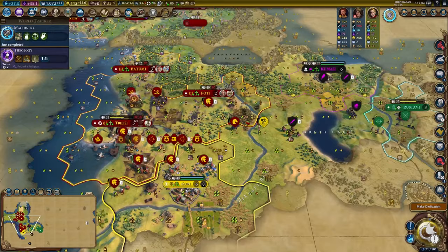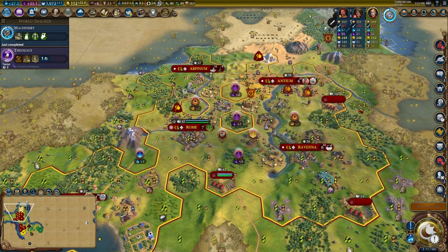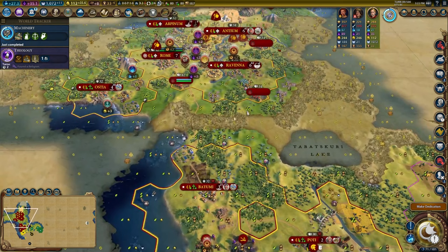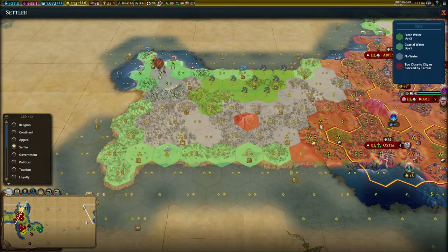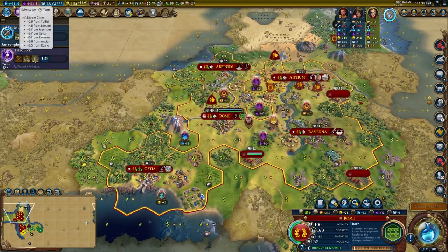At this point we have a couple things to choose. We do have a bunch of faith and cities we could settle using that faith. Alternatively I could go for Free Inquiry and get science off of these commercial hubs — four, four, three, that's not bad. Harbors will be placed in these cities eventually. Considering we're going to be doing a military push, the tech lead is going to be pretty necessary. I can settle cities for extra luxuries and resources but I don't really need to. I think we're going for a domination game — Caesar is just a domination civ in general. We're going Free Inquiry to bump up to 40 science per turn.